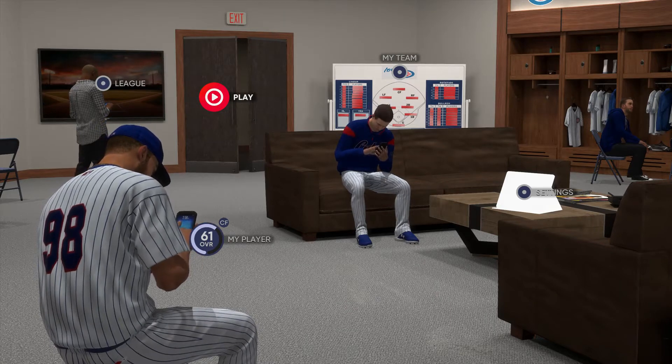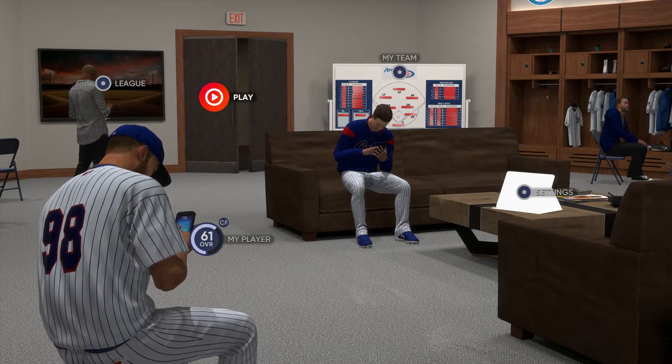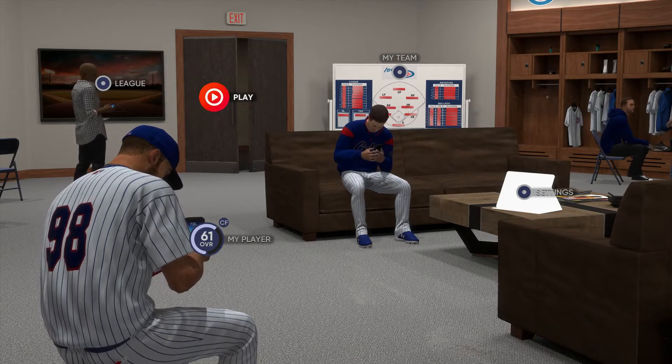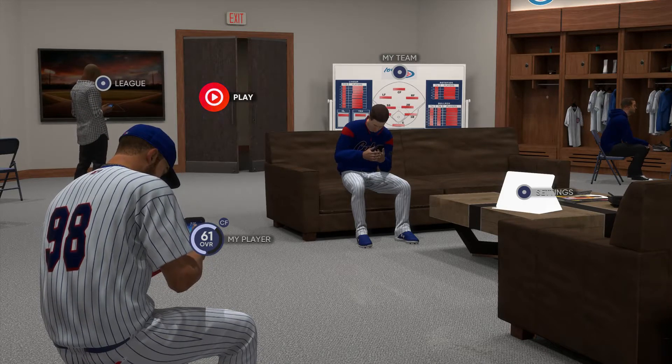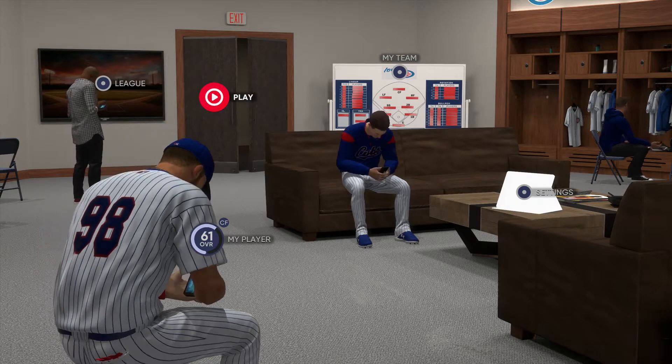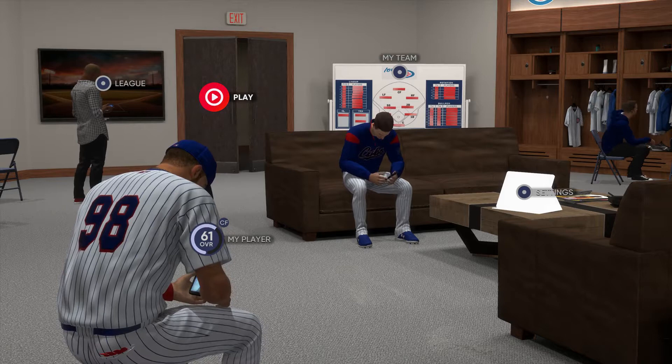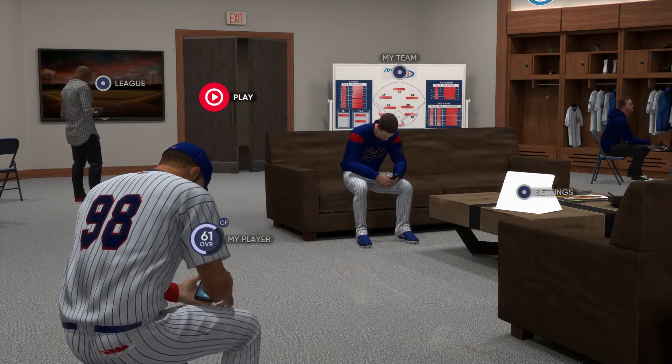What is going on guys, welcome back to another episode of our MLB The Show 21 Road to the Show series with our two-way player Everett Scott. In the last episode we finally got called up to the AAA team, the Iowa Cubbies, and we actually played pretty decent both on the mound and at bat.